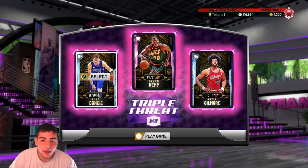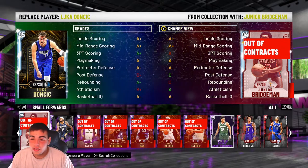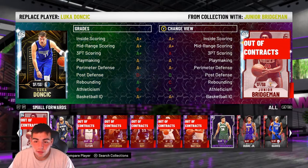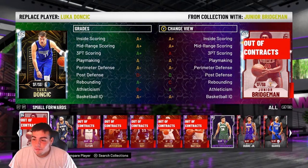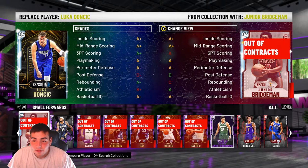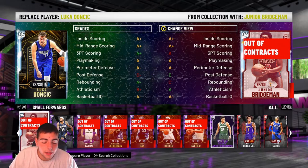We got him! I'm so excited to use him — I actually used him last night. I went 3-0 with him online; he dropped like 20 points a game, he went off. Then I versed an all-Opal team — a starting five of Opals with a Pink Diamond bench — and I got annihilated. The kid was actually good at the game and had a full Opal team, so I got destroyed. I don't know why I'm versing full Opal teams; the kid probably played like 50 days on the game already.